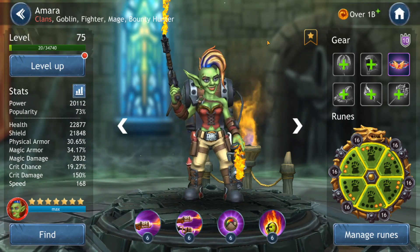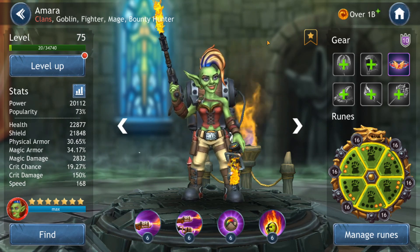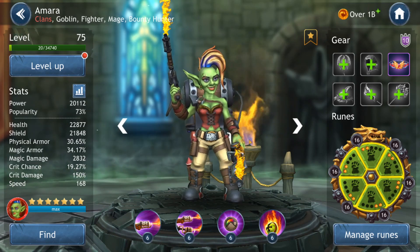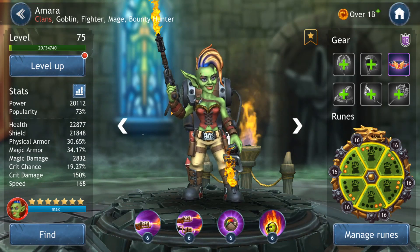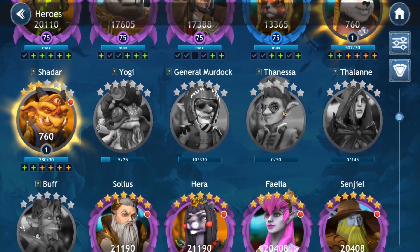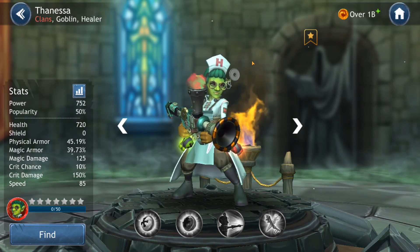Lastly, a special mention: Amara, who I showcased in my last video auto-completing phase 3 of the raid. She's here because she gets unlimited turn meter if there are 20 stacks of burning, poisoned, or a combination of the two on enemies at the end of her turn — so she basically just goes forever with no one else able to move as long as those 20 stacks are maintained. She also gives this to Tanessa if she's in the same team, but Tanessa isn't released in the game yet.